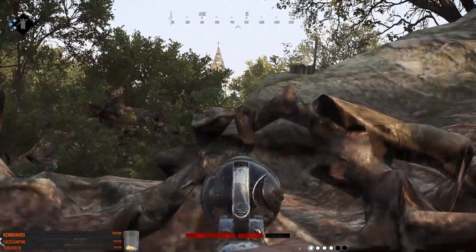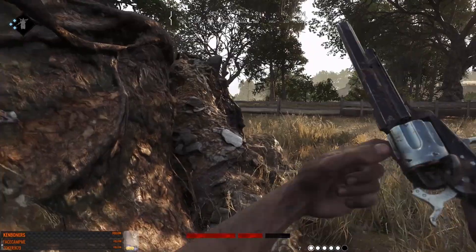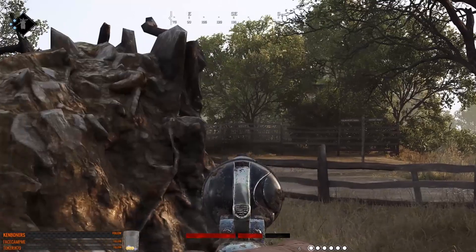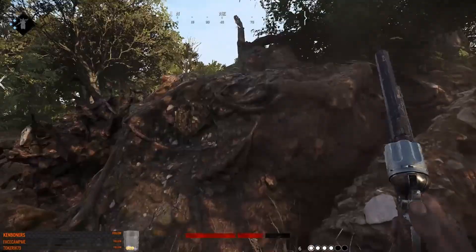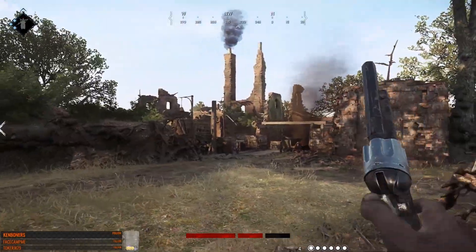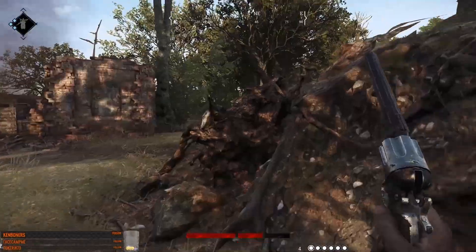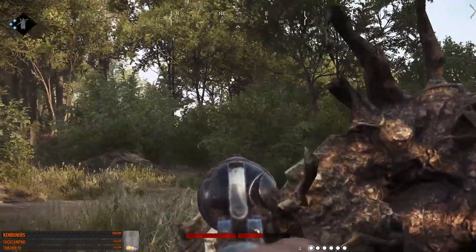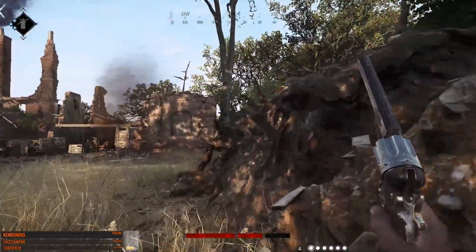Medium ammo also received an increased damage multiplier for long range falloff and an increased mid-range marker before decreasing damage — I think 'ammo' in the notes is a typo and they meant damage. For long ammo, they increased the short to mid-range marker before decreasing damage, so it sounds like long ammo doesn't get more long-distance damage but might do more damage at closer ranges.